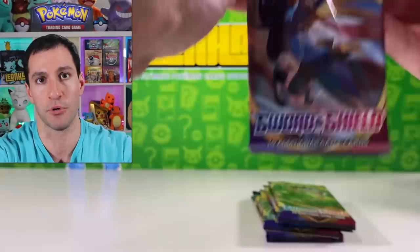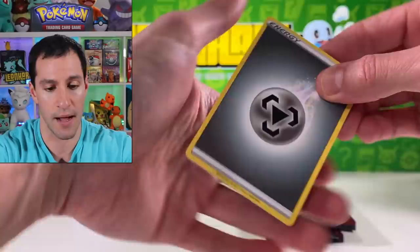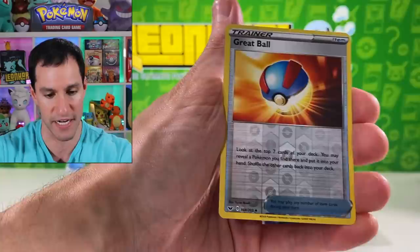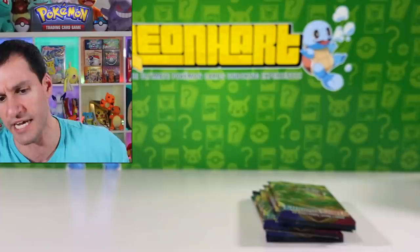A lot of y'all have pulled the Zacian V. Another heart squad member opened up these blue boxes and pulled out two Zacian V gold cards — not in one box, that would be insane — but in several boxes. There's a very nice Quick Ball Galvantula. I appreciate the support y'all have been showing. There's a Regirock V — let's just be excited for our first V ultra rare card!